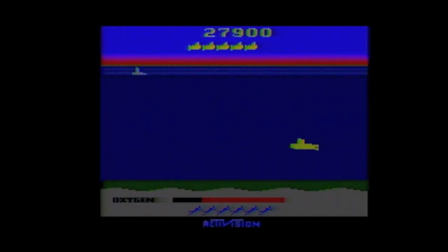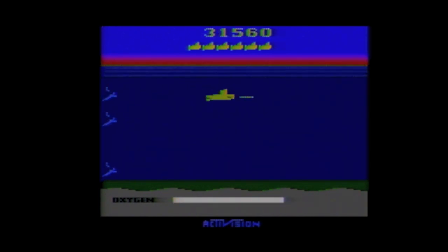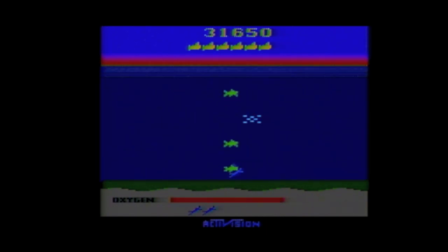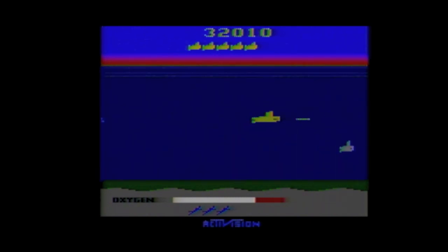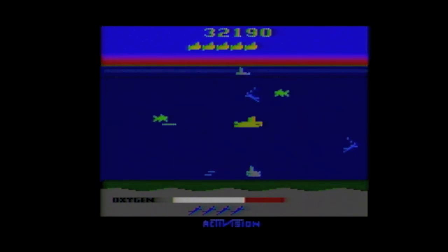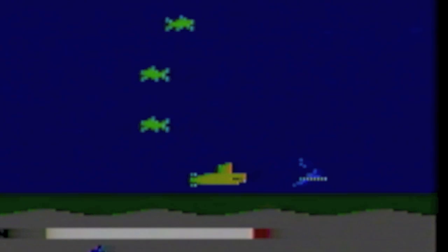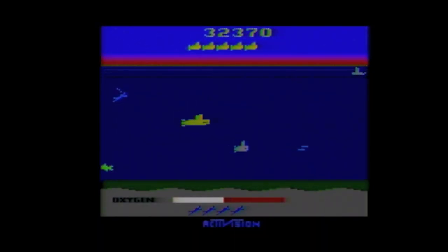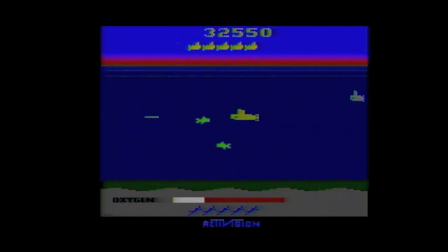There's also a patrol sub. I will always surface behind the patrol sub because it always goes from right to left. This makes for some really tense moments as you're running out of oxygen, trying to get divers before the time runs out, while also trying to surface without being hit by the patrol. You might've also noticed that when I shoot the fish, sometimes the diver turns around the other way, and that can be to your advantage or disadvantage depending on the situation.